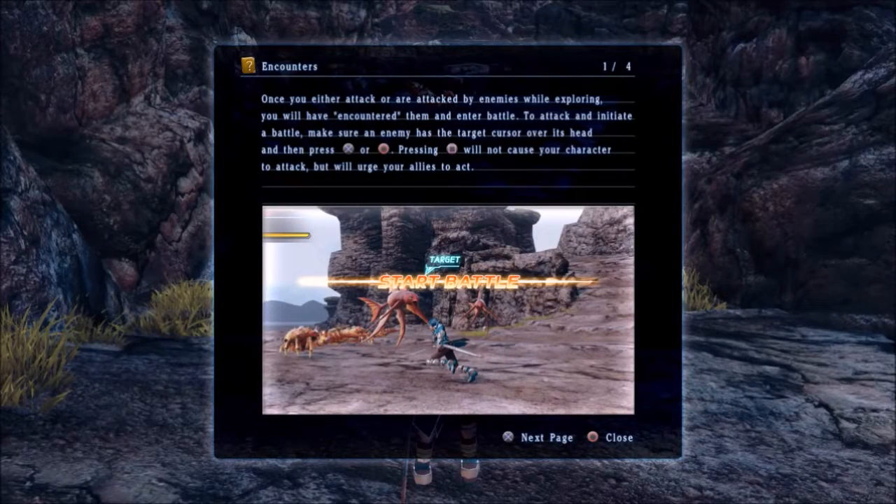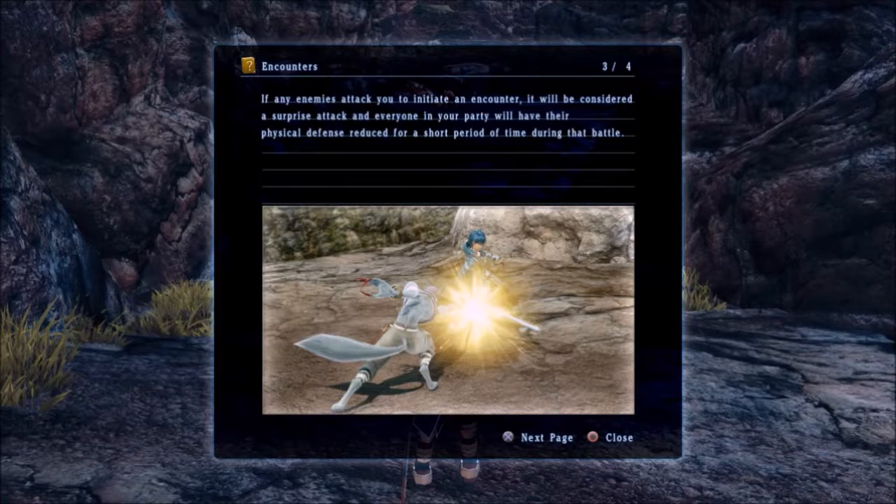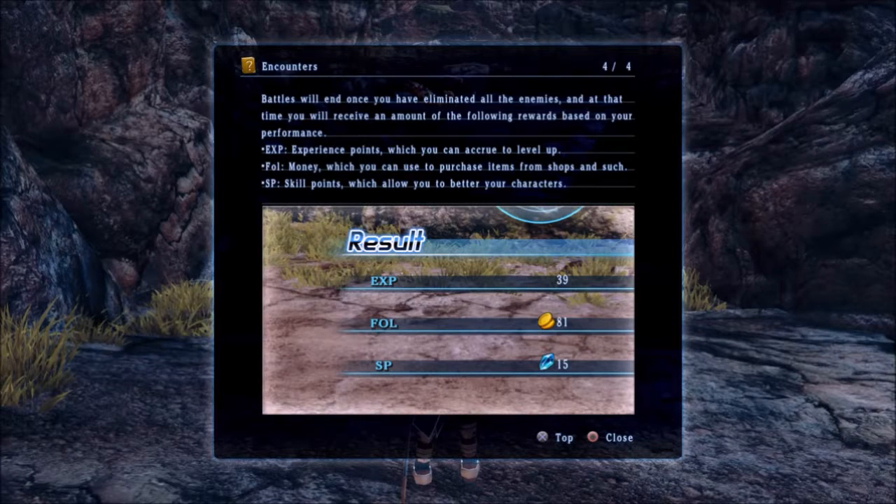Once you either attack or are attacked by enemies while exploring, you will have encountered them and enter battle. To attack and initiate a battle, make sure an enemy has the target cursor over his head and press X or circle. Pressing square will not cause your character to attack but will urge your allies to act. If you strike before any enemy notices, it will be considered a pre-emptive attack and your partner's physical and magic attack will increase for a short period of time during the battle. If enemies attack you to initiate an encounter, it will be considered a surprise attack and everyone in your party will have their physical defense reduced for a short period. Battle will end once you have eliminated all enemies and you will receive rewards based on your performance: XP is experience points, Fol is money, and SP is skill points. Pretty basic.